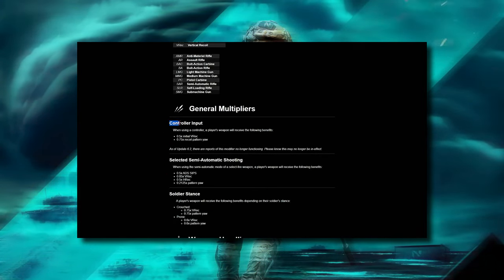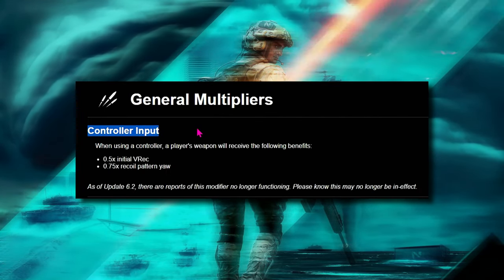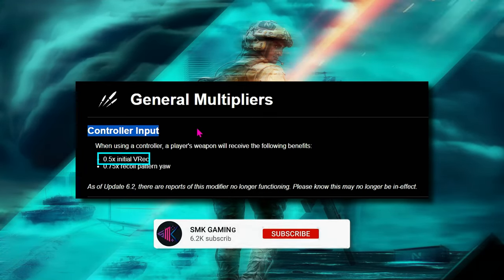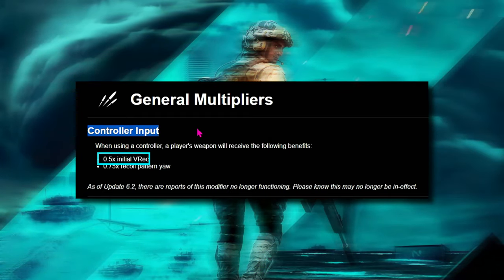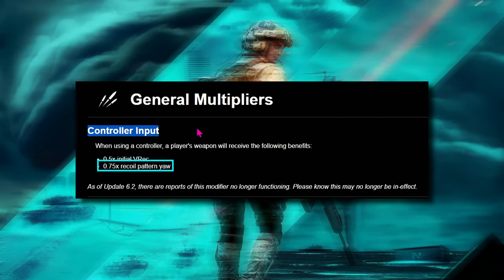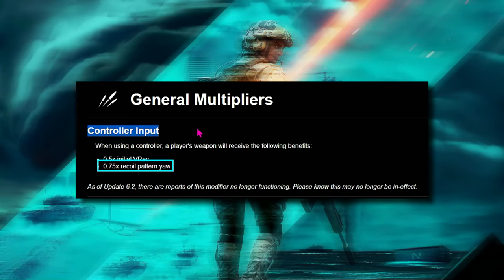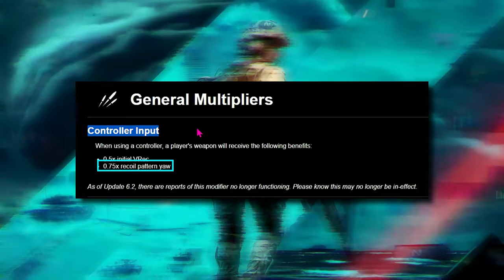Whether it is still in the game is unclear. Here are those multipliers. When using a controller, a player's weapon will receive the following: 0.5 initial vertical recoil, which means 50% less initial vertical recoil. Times 1 would be the same and something like times 1.25 would be 25% greater — we talk about that in the second part of the video. The second multiplier is 0.75 recoil pattern yaw, and this is the 25% less recoil they are talking about. But that is a very simplistic term to use in regards to this.